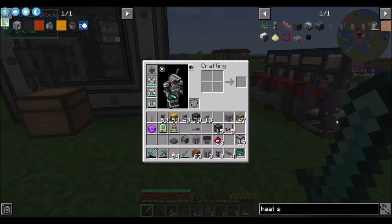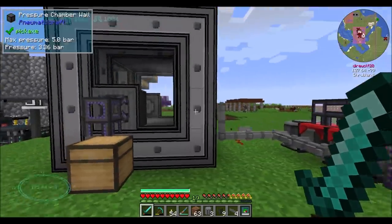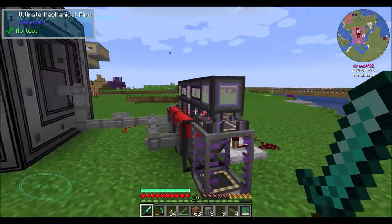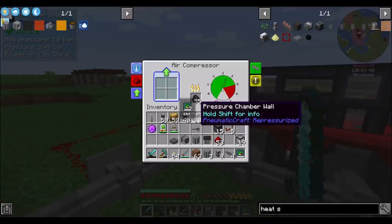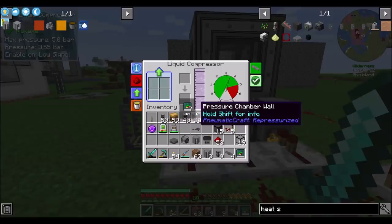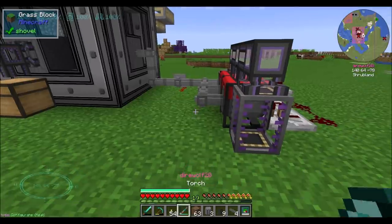Hello everyone, this is Direwolf20 and welcome to episode 28 of Forgecraft on 1.16, where I'm just chilling on the server. I got my pressure chamber rebuilding some pressure because it totally exploded between episodes. Well, that's not true — the pressure chamber didn't explode, but one of these did. There was one of these I forgot to set the redstone behavior to enable on low signal. So while the redstone contraption setup that I did worked, the default of these is to be always on, so because I didn't change the redstone control in here, it blew up.